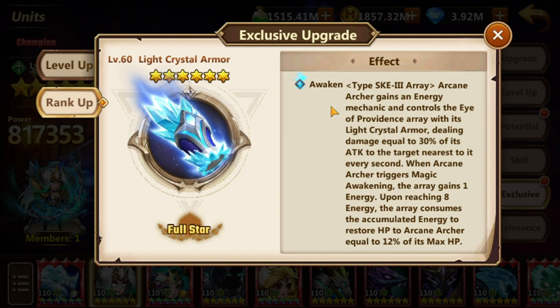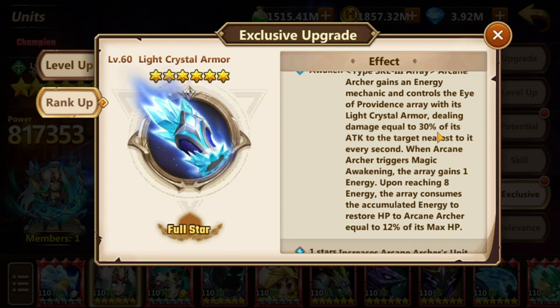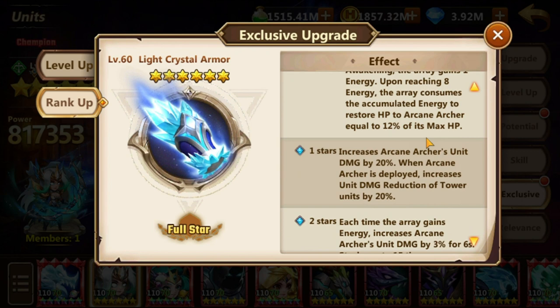The Awakening Type SKE3 Array — weird name. The Arcane Archer gains energy, dealing damage equal to 30% of its attack to the target nearest to the Arcane Archer. When Magic Awakening triggers, the Array gains one energy. When you gain eight energy it consumes and you get back 12% of max HP. So a little bit of damage and a little bit of healing — nothing out of the ordinary.